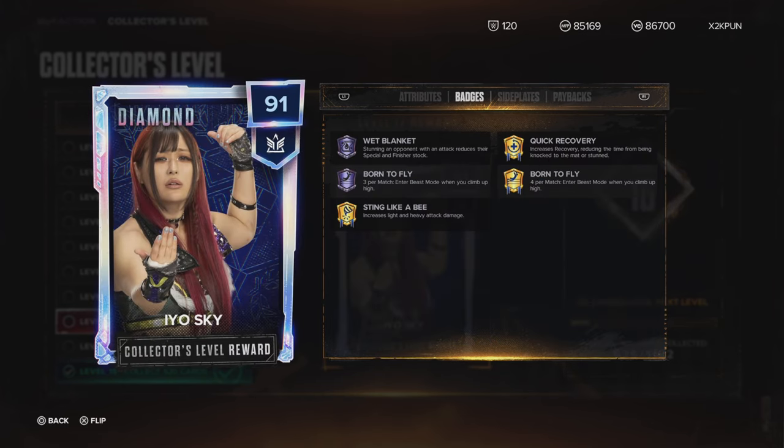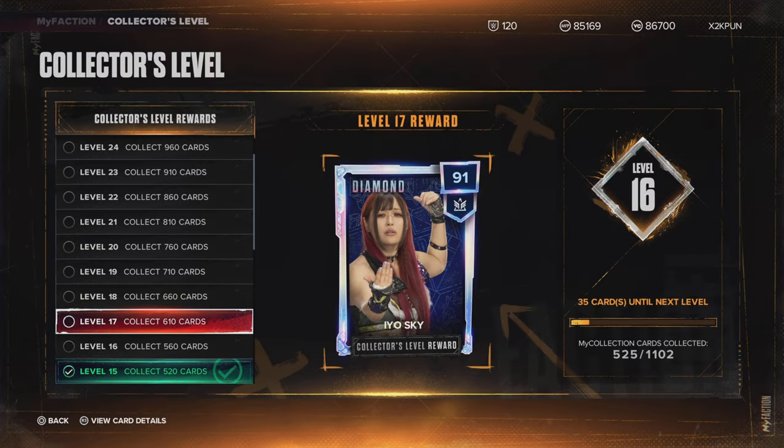So now Bullfrog — if you want to race me to get Diamond Eoskai, let's go! Everybody wants to be bragging: are they going to reach the first collector level, are they going to be the greatest pack opener? Everybody put your money where your mouth is. Let's go, it's on.